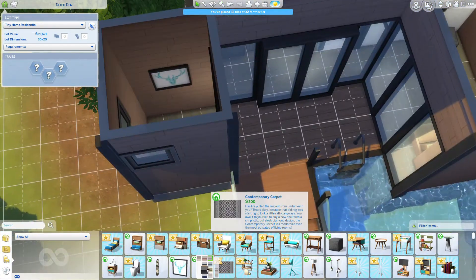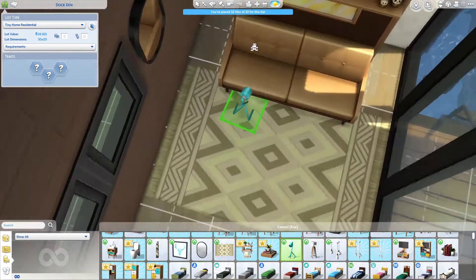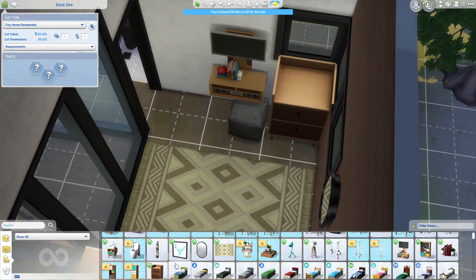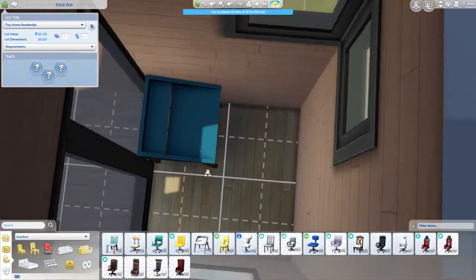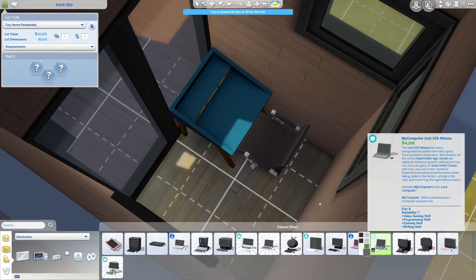We used this blue subway tile in the main kitchen and bathroom area, and then there's stucco and wood on the outside as well as on the inside to bring that in. I used the really worn wood floor that came with Get Famous.